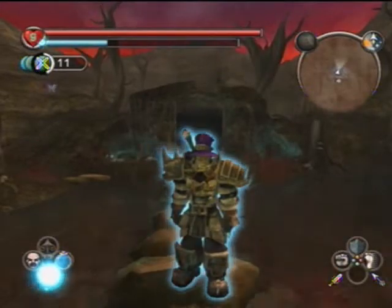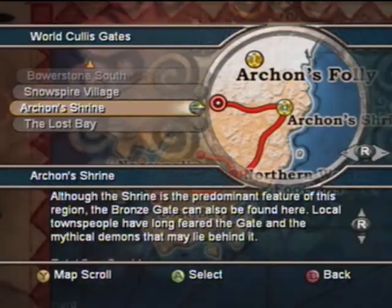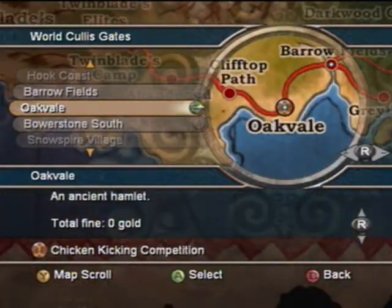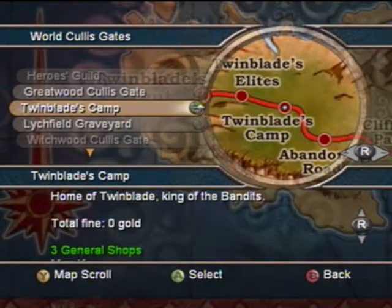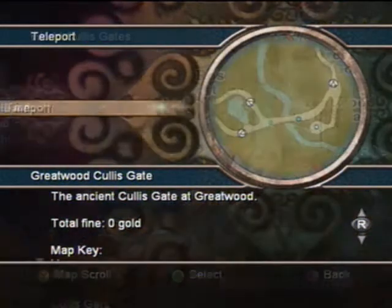So now we are going to achieve the next Demon Door, which actually is quite close. We're going to be heading to Greatwood Gorge, actually, if I can find it through this lag. BRB.